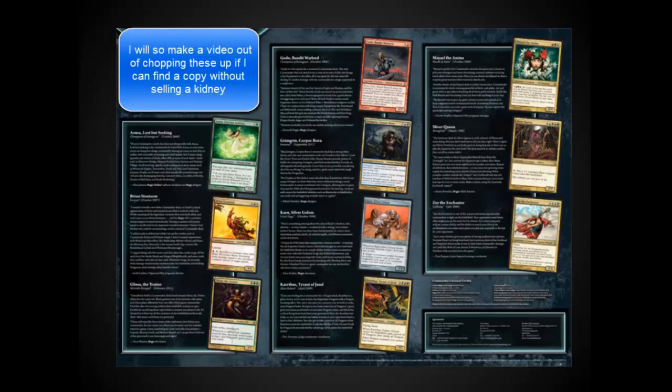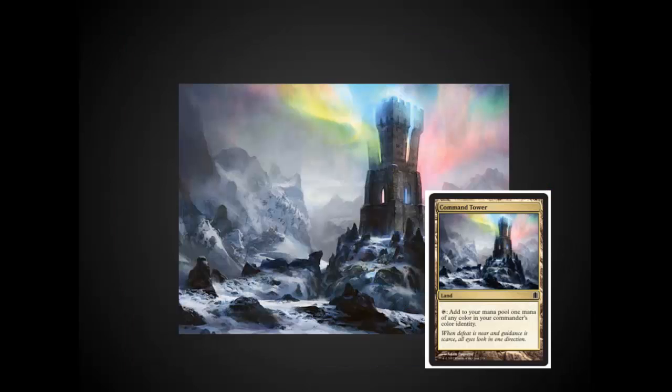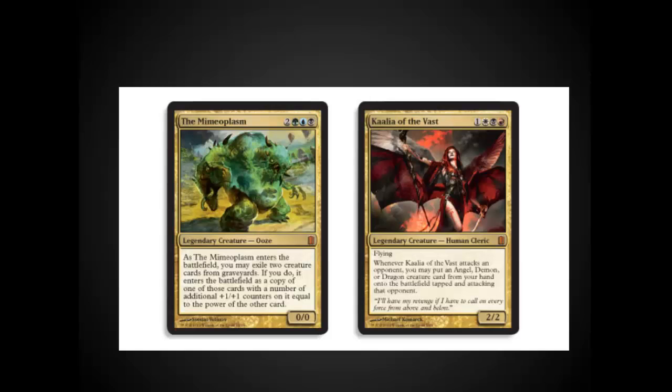The complete list is actually pretty good — they've got a nice selection of some casual, competitive, and combo commanders. Command Tower has got to be one of the most exciting cards. The new artwork is beautiful, and this goes in almost every multicolored deck out there. I've got Mimeoplasm and Kaalia here together, because they're both from the Commander sets and have been two of the most popular of the new commanders. Can't wait to see them in foil, especially Kaalia, although Mimeoplasm is extremely popular and a lot of fun to play.